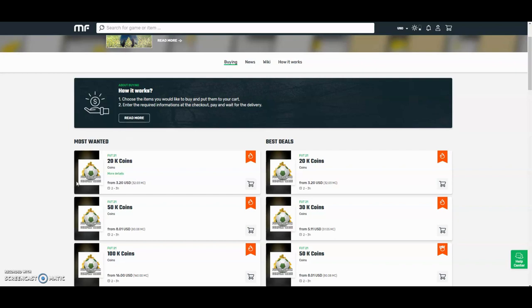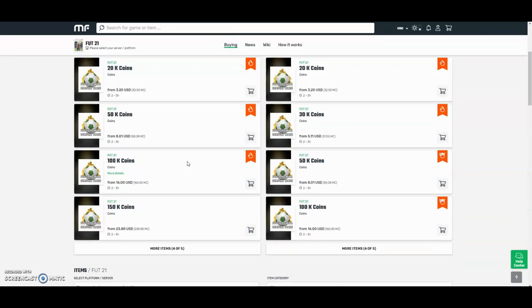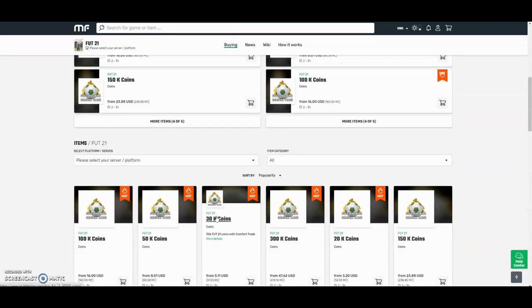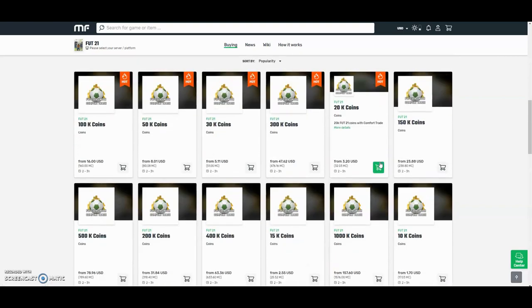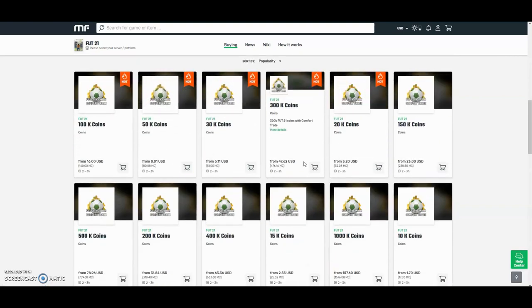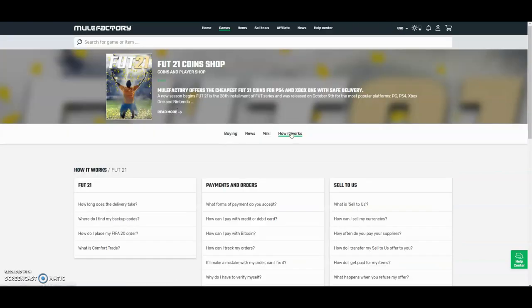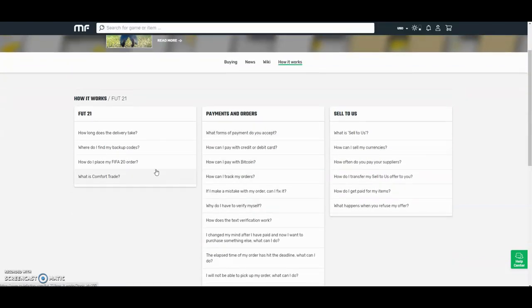Hey guys, check out MuleFactory.com and use the code OWENFIFA for a discount at checkout. They have the cheapest coins on the internet and they also do comfort trade which is 100% reliable. They do Xbox and PlayStation and as you can see by the prices here, they are definitely the cheapest out there. If you want any information on how it works, go on the 'how it works' section and they'll be sure to help you. They also have 24-hour support.